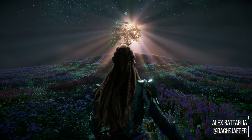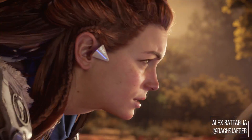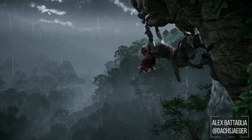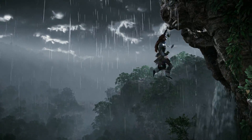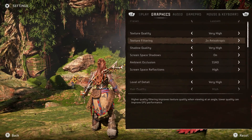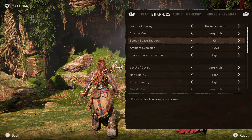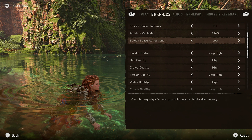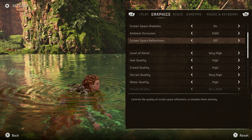Now that Horizon Forbidden West is out on PC and we've had more time with the game, I can tie up some loose ends left hanging after my preview video. First and foremost, let's get to those optimized settings. Given everything I've gleaned from the developer interview on the Eurogamer website, I know this game has settings that barely affect framerate on PC, but others that are key to getting better performance. Let me start with the least important settings.